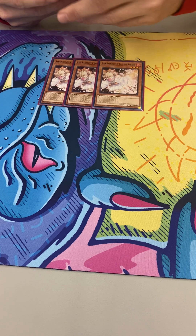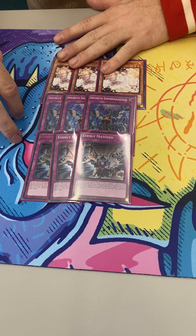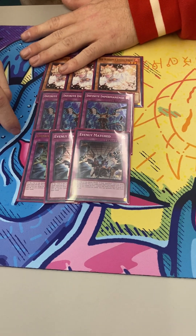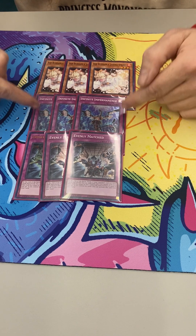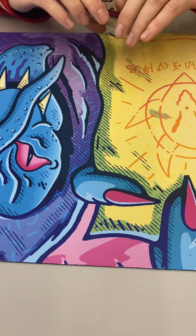Hand Traps: we're running three Ash, three Imperm, three Evenly Matched. These are great because if you're going first, especially with Evenly Matched, you can just discard it with the Holita. And if you have to, you can always do it. But this also procs your link, so yeah, I have no problem with that. I love those.